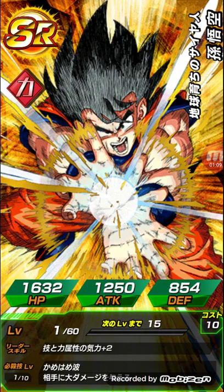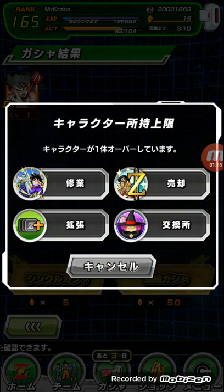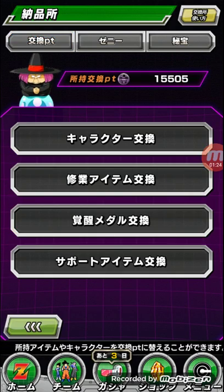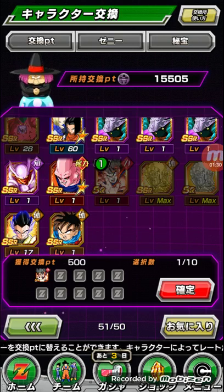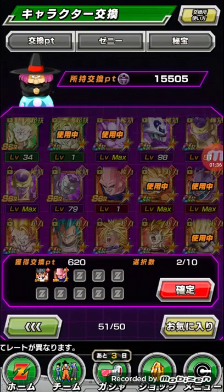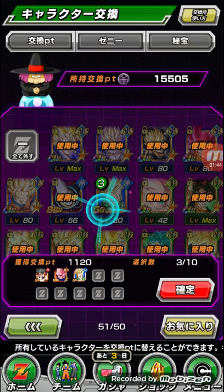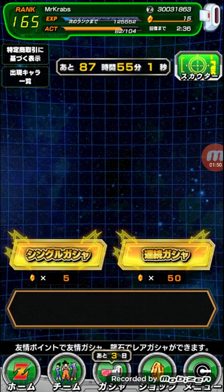There's the starter SR Goku. I need to free up some of these character slots. Let me see — I don't really need this Trunks. If we free up enough slots we can do some summons.